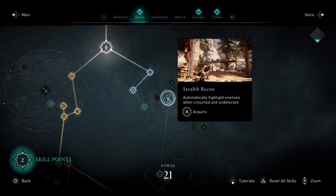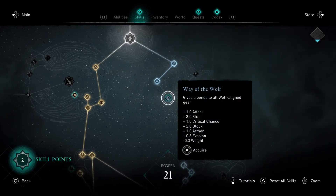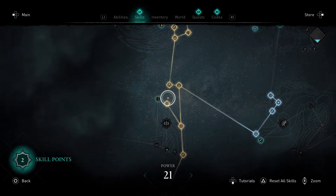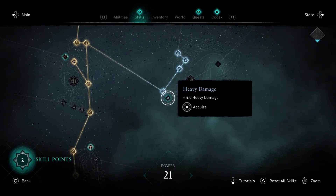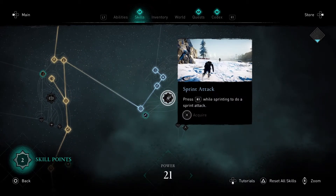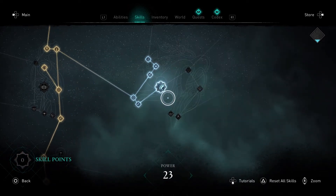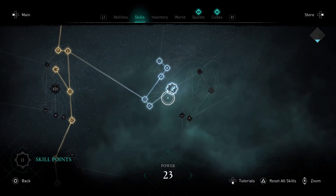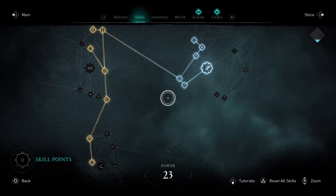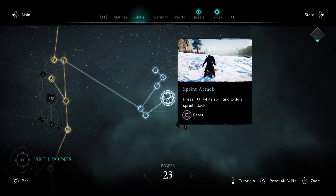What's this up here? Stealth recon — automatically highlight enemies when crouched undetected. We don't have any wolf gear. More range damage, so we can do another range damage. We can do a heavy damage and then this sprint attack. I think that's good, because not only did we up four points of our power, but now we can do a sprint attack. I used to run towards enemies thinking I could do damage but then I couldn't. So now while running, press R1 and do that cool thing.